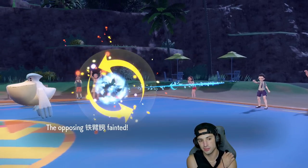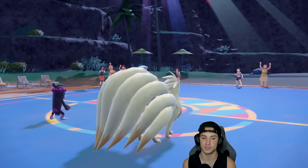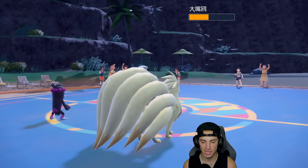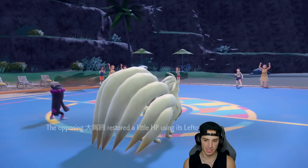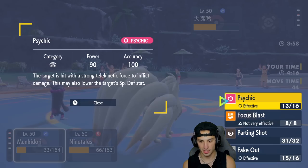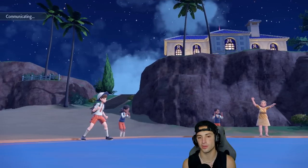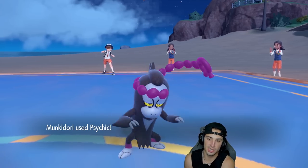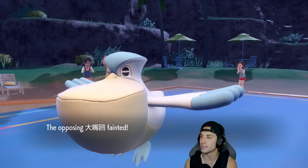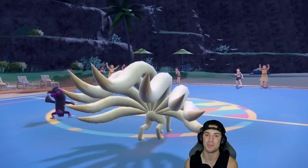I would have been so upset if we lost that match! Pelipper comes out with Leftovers — I might Protect. Munkidori drops another Psychic — good thing we used Parting Shot earlier. We go for another Overheat even though we're at minus two, but Psychic comes out and just finishes it off. Two and oh! Let's hop into a third and look for that perfect record.